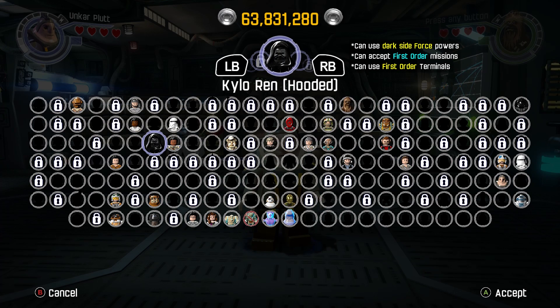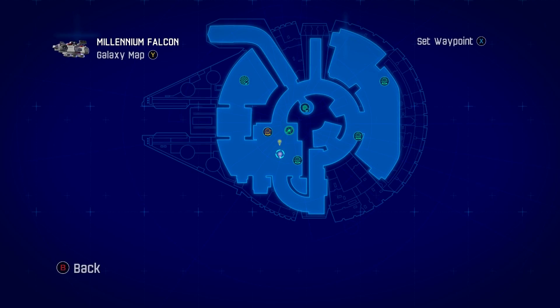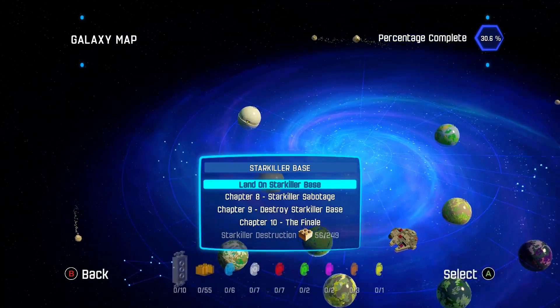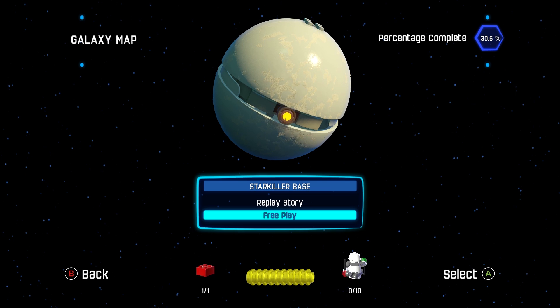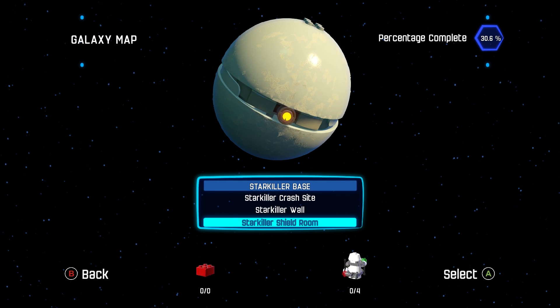Once we do that, we're gonna go to our map and where we want to go is Starkiller Base, chapter 8: Starkiller Sabotage — obviously free play — and then it's the last one, the Starkiller Shield Room.